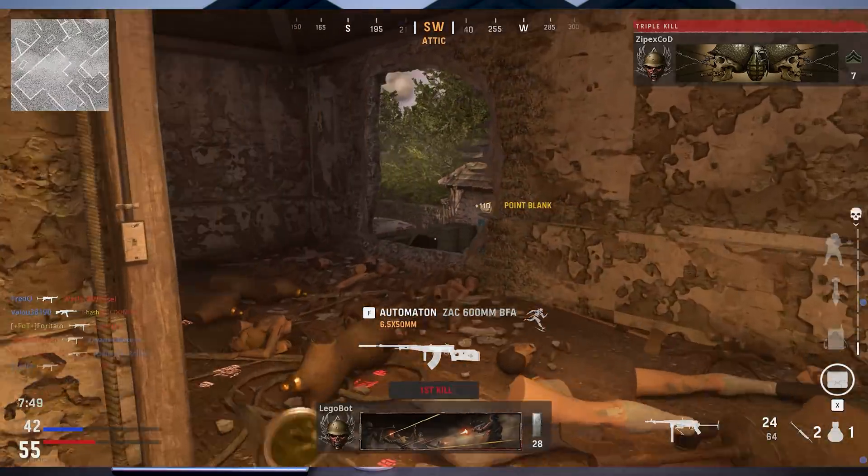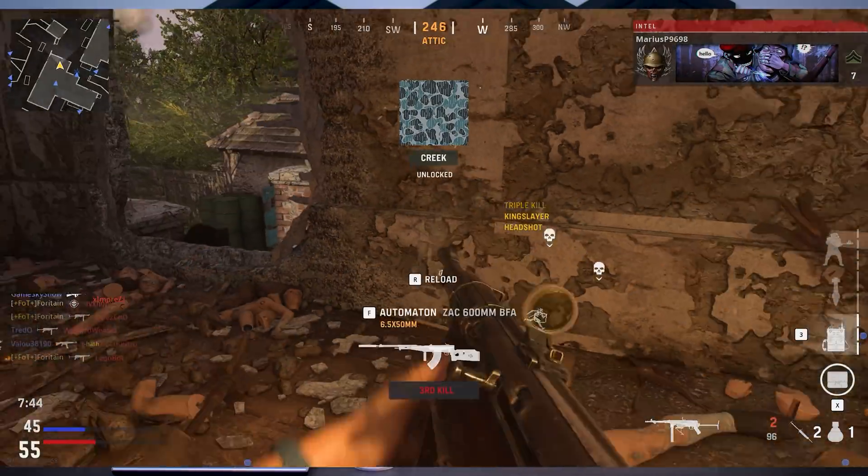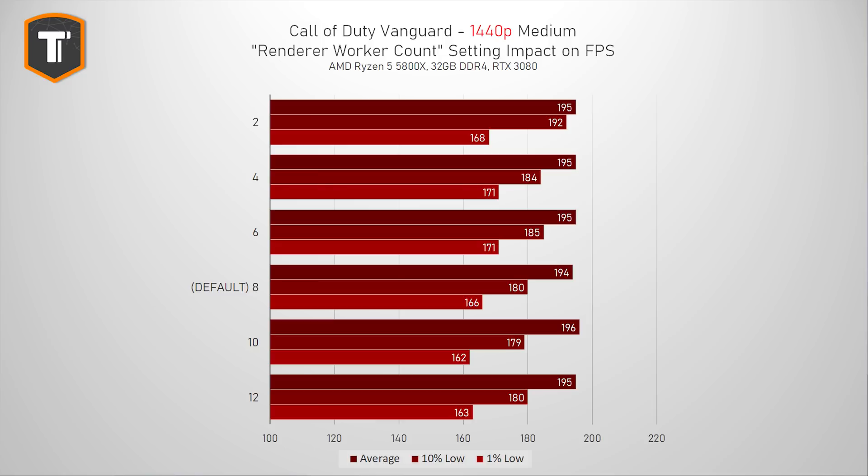However, there are some differences in frame rates. At 1080p, while the average frame rates seem unaffected, the 1% lows do drop with a setting above 8. Some people, myself included, thought this setting should match the number of cores your CPU has, but even on this 8-core CPU, the optimal setting seems to be 6 again, with slightly higher 1% lows than on other settings. At 1440p, there are still small differences, but they're small enough that you probably wouldn't notice while playing, unless your system had those stutters and lag spikes.